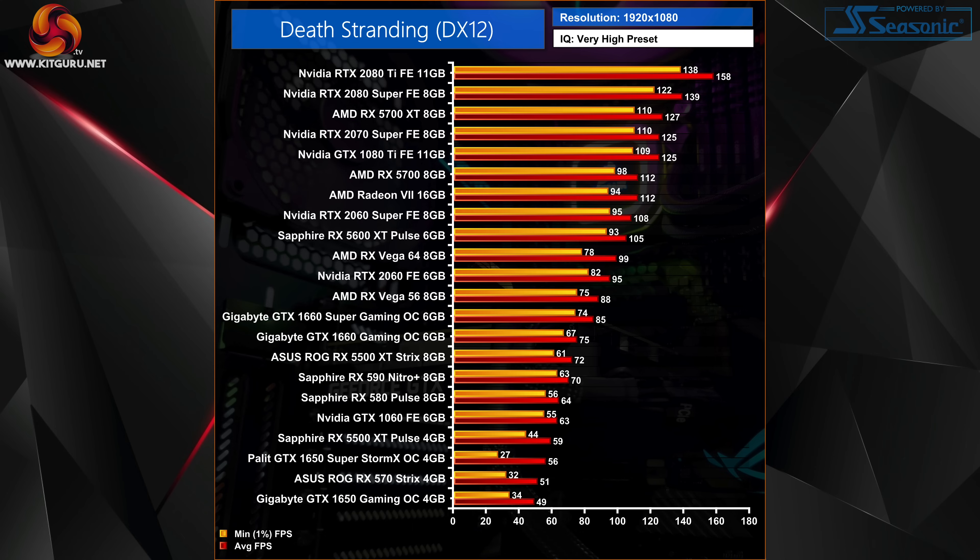Heading towards the mid-to-high-end, one trend that stood out is just how well AMD's Navi cards perform in this game. The RX 5600 XT really does smoke the RTX 2060 and almost matches the 2060 Super, while the RX 5700 XT is actually marginally faster than the RTX 2070 Super and GTX 1080 Ti — not bad for a GPU costing around £400. For the absolute best performance you will need an RTX 2080 Ti, which averaged almost 160fps on the very high preset, with the 2080 Super about 20 frames slower.